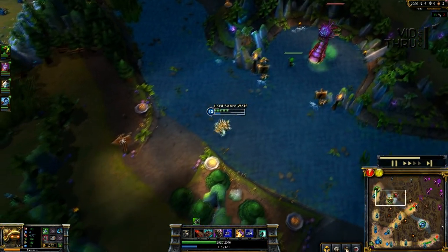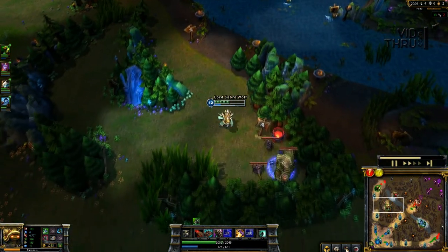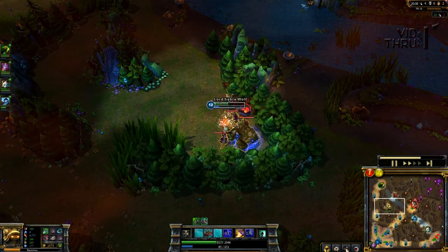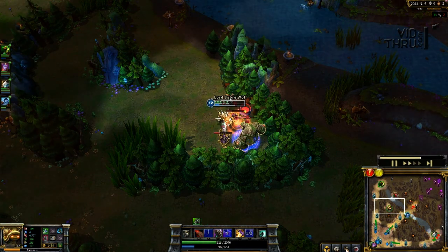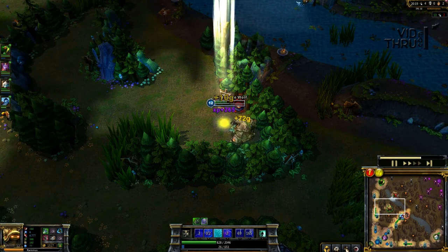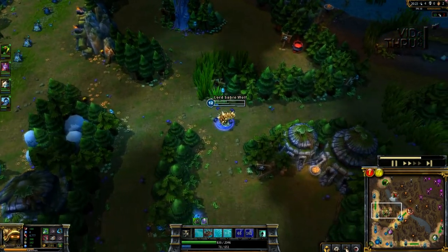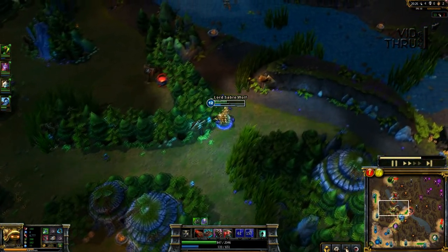I see a couple of people top so I'm going to put down a ward near Baron. I was thinking about going back but the blue buff is up again. I don't think I ever gave the AP carries zero blue buff — I ended up with blue buff again so I didn't have to go back and got my mana back up. We see Renekton heading up and out of nowhere there's LeBlanc — so I immediately Q, taunt her, and start attacking her.